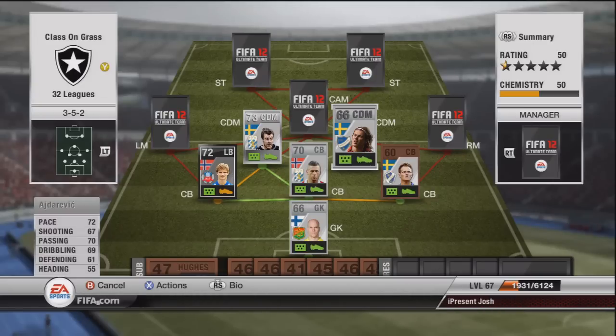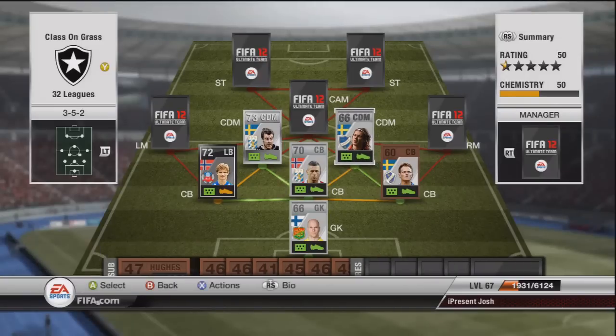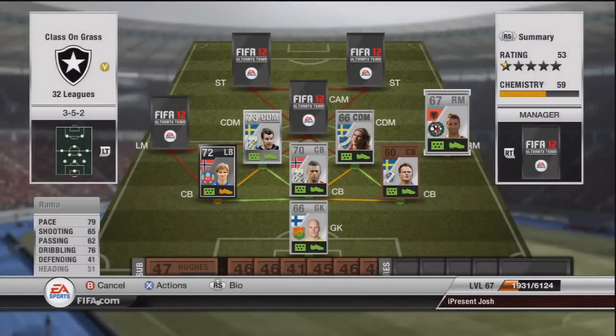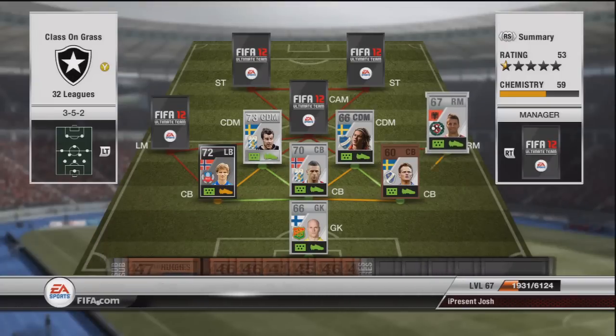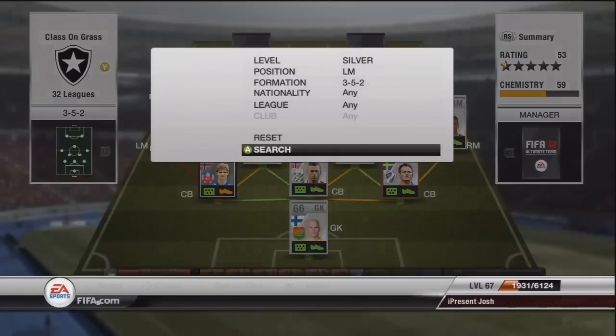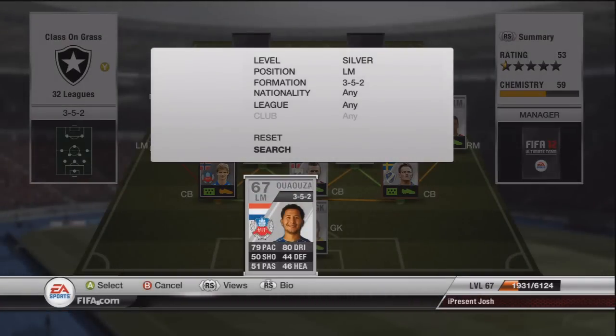At right mid we have Rammer. This guy is very underrated - four star skills, five star weak foot, costs like 300-400 coins, very cheap. 79 pace, 76 dribbling. He's normally a right wing so you have to convert him to right mid. That conversion costs around 1000 coins, so overall it costs about 1400 for Rammer, but well worth it with four star skills and five star weak foot.